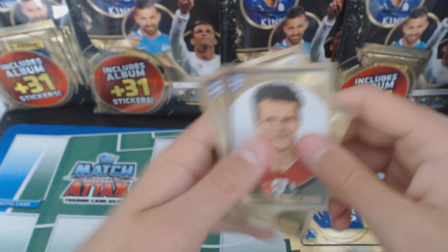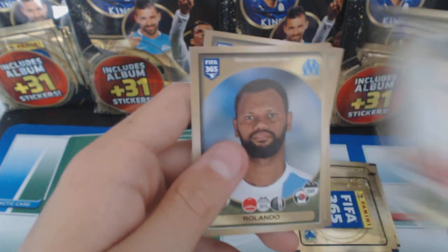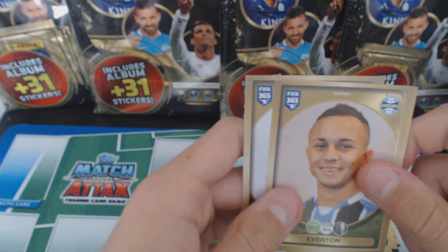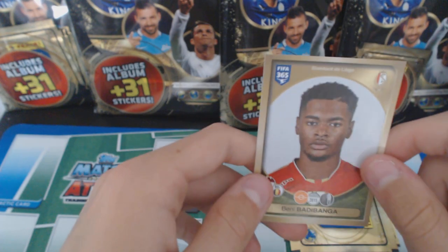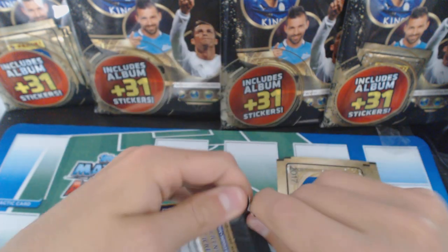We've got Schultz - he looks like Frankenstein. We've got Rolando, Everton - not the badge, the actual Everton - Bayezer, and Badibangar. Badibangar - that's a good name.